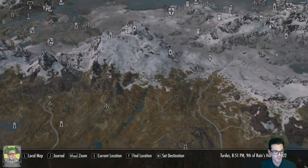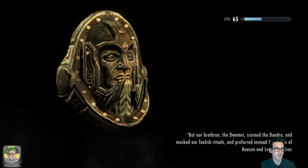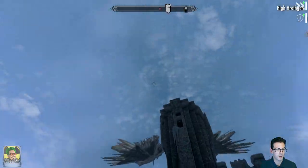Let's head over to Paarthurnax and ask him about another word wall - hopefully one that requires another dragon priest. Oh crap, it's a dragon!